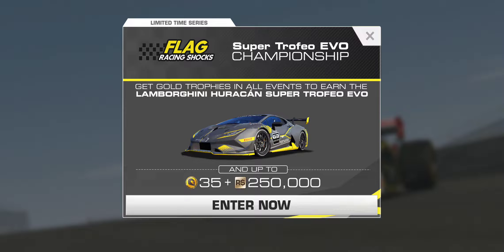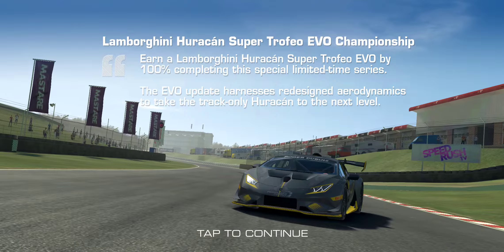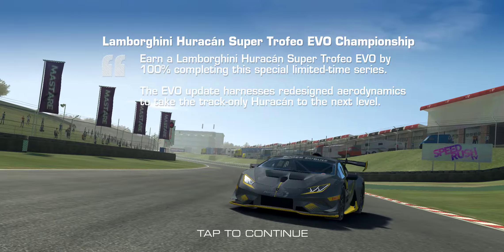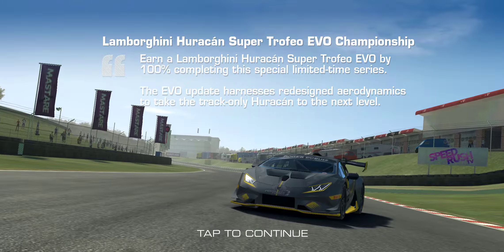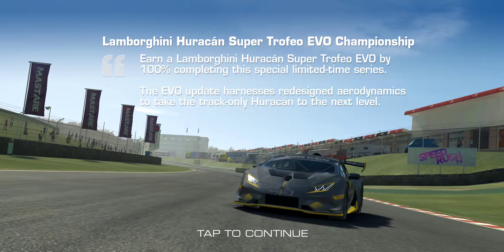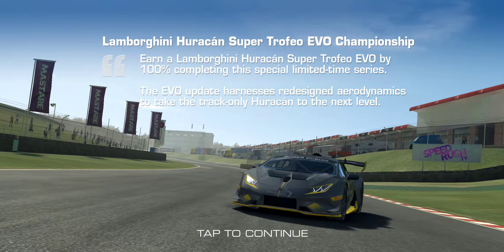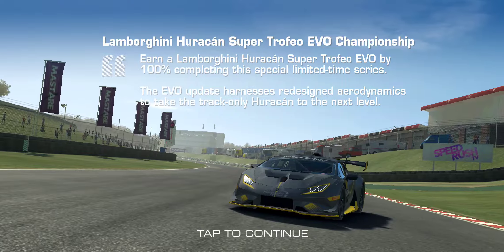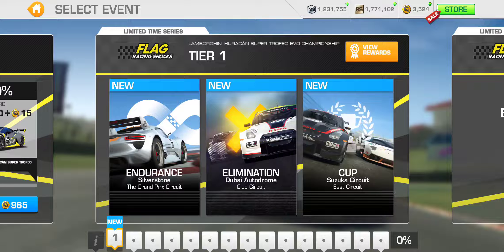Super Trofeo Evo. The Lamborghini Huracan Super Trofeo Evo Championship — earn the car by 100% completing this special limited time series. The EVO update harnesses redesigned aerodynamics to take the track-only Huracan to the next level. Look at the gigantic wing on the back — pretty cool. Decent car, by the way. The Huracans are like Lamborghini's version of 911s; we have so many of them in the game.